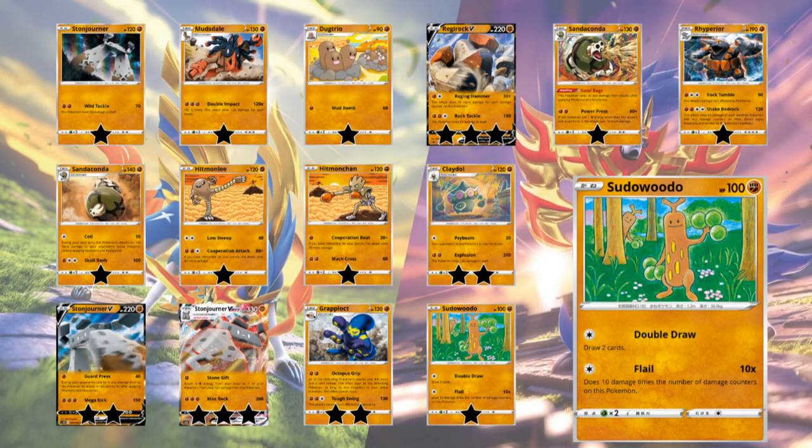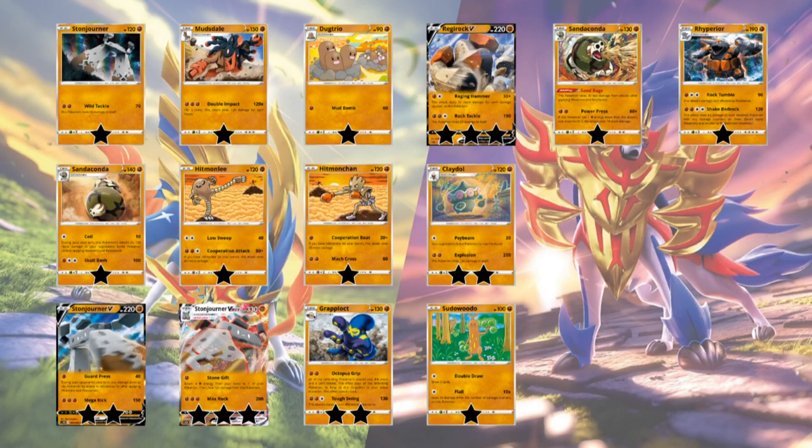Lastly we've got Sudowoodo — 100 HP. Double Draw lets you draw 2 cards, and Flail does 10 times the number of damage counters on this Pokemon. Nothing too crazy — Sudowoodo gets thrown in the bulk box. Overall, these are all the fighting type Pokemon from the set. I think Stonejourner VMAX will probably see some play, though it might fall off after the first tournament and never become an archetype in North America — it's seen some play at smaller Japanese tournaments. Regirock V is a solid card but I don't see a spot for it right now. Claydol could see some single-prize shenanigans, maybe even its own deck. And Grapploct — I'm not sure what's going to happen with it, but it's a very cool attack with potential during its legality.